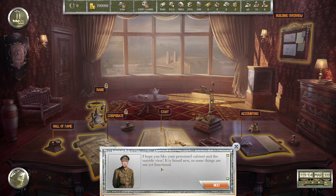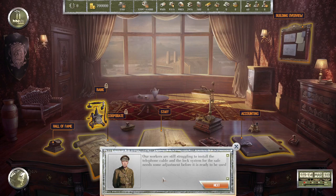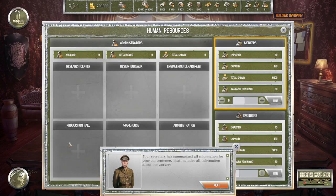It's brand new so some things are not yet functional. The bank isn't functional and the corporation isn't really functional, which doesn't sound good for our future. Our workers are still struggling to install the telephone cable, and the lock system for the safe needs some adjustment. The legal office for corporate management is also not yet in place. Let us check the situation on the labor market.